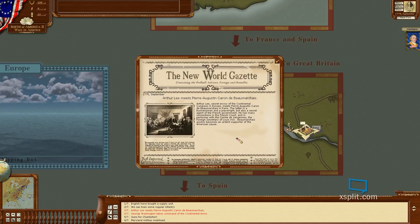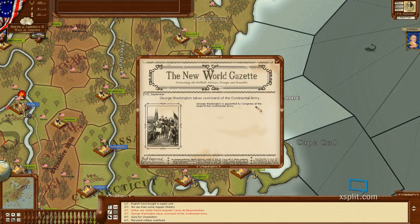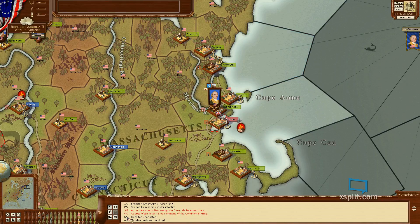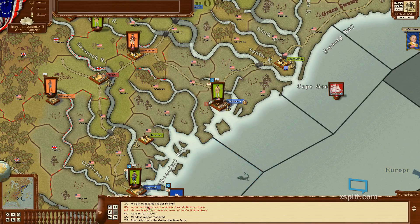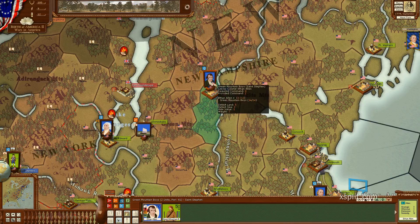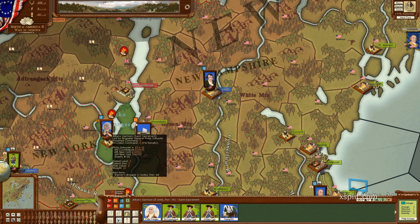Beaumarchais quickly becomes an ardent supporter of the American cause. George Washington is appointed by Congress at the head of the Continental Army. Maryland militias mobilized. Ethan Allen leads the Green Mountain Boys - that's this unit. It's barely 74 strong.